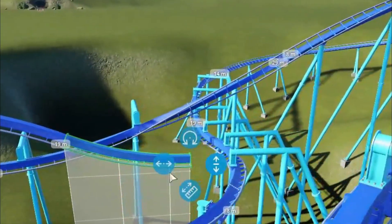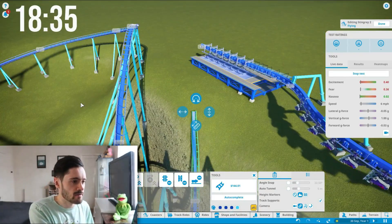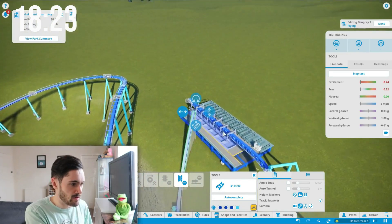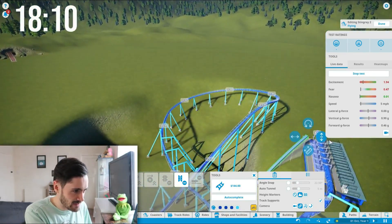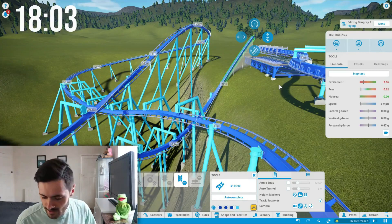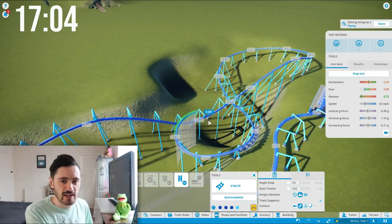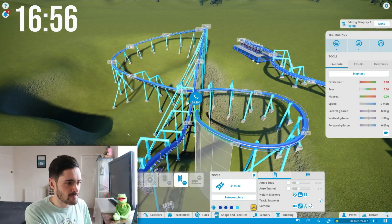We're a bit close to hitting that other bit of track, so I'm going to go back a little. We pretty much go over this station, so we're in the right spot — which is good. But it makes it difficult, because now I have to go above the station, which is not going to happen. I can't go above the station being this far down without it rolling back. It's a tricky one. I'm panicking a little bit now — I really wasn't expecting it to be this difficult.